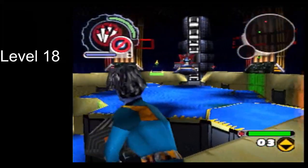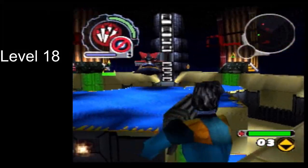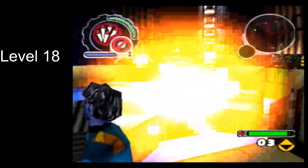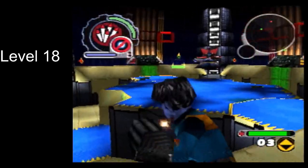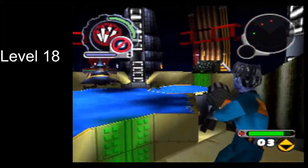So you can destroy the turrets, and if you do stay in the center section they will stay destroyed, but as soon as you leave megabyte will come and spawn more, and your rockets will end up targeting them rather than megabyte.